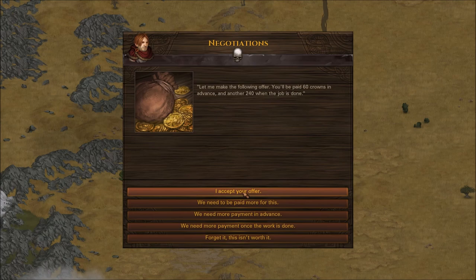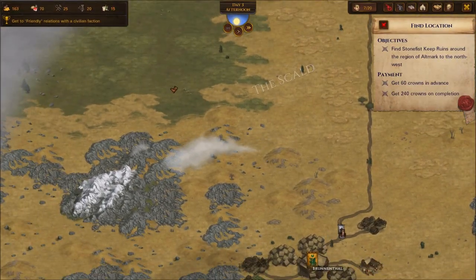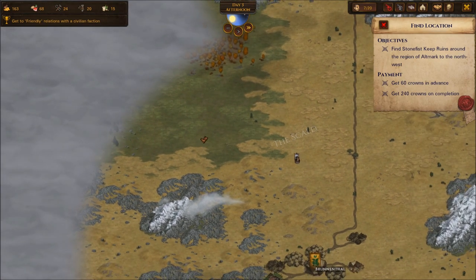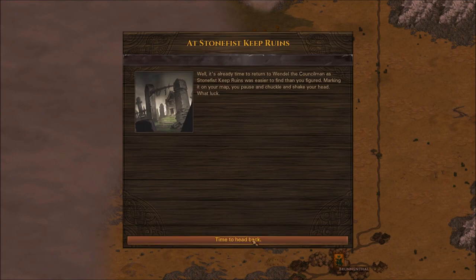I need a place by the name of Stonefist Keep Ruins located — maps incomplete, so this is just a find thing. Can you pay me more? Yeah, that was ten more — I'll accept that. Stone to the northwest. I accept the contract. That's a contract we can do. It spends time for us to recover from our wounds, it'll pay us which is fantastic, and there's very little risk at this point. All of these are really good things.